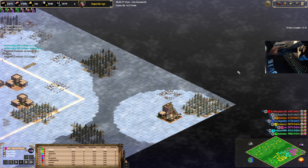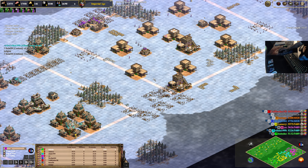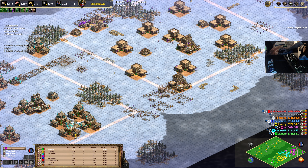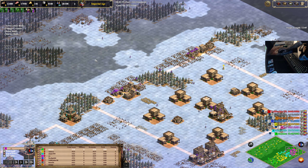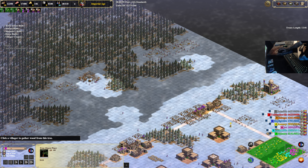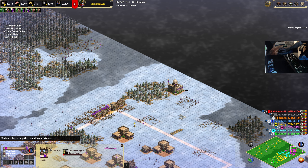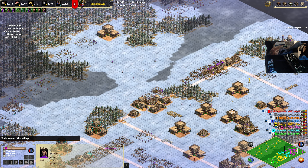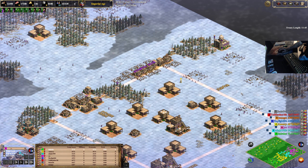Markets on his corner and spare markets in between him and Ula so he can spam out trade carts, which is typically what we always tend to do. I'm assuming monastery for the relic, and I'm assuming he's going to put castles, siege workshops, and stables — as is common whenever you are Saracens.